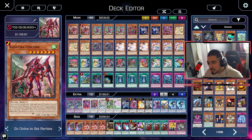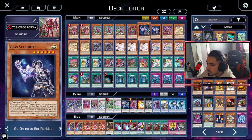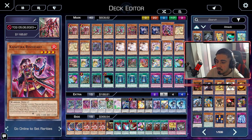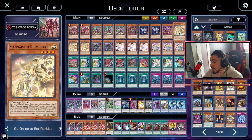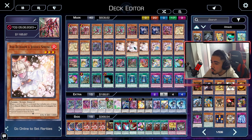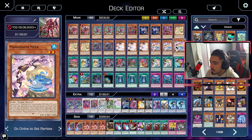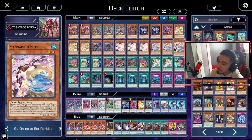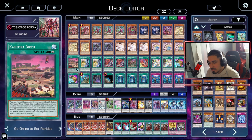In today's deck profile we played two Kashtira Unicorn, three Fenrir, one Scareclaw Kashtira, two Visa Starfrost, and one Ryzeheart. Ryzeheart's effect is pretty strong — he turns himself into a level 7 which allows you to bring out your Ryzeheart. We played three Manadium Rheumheart, two Scareclaw Rykheart, three Ash, and three Manadium Meek. Manadium Meek is very strong because when paired with your Visa Starfrost it can go into your level 10 Synchro Monsters — even though he's level 2, his effect states that he can become level 4 if he's destroyed and specials himself back.